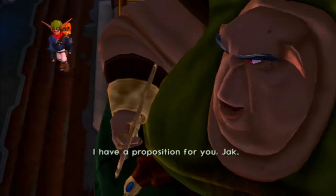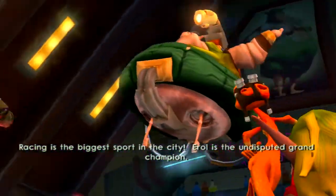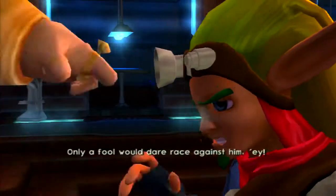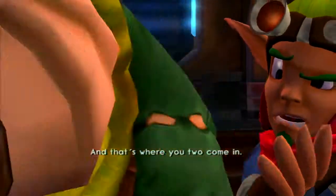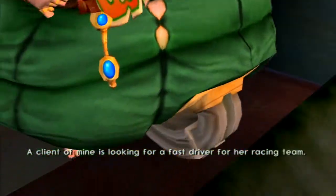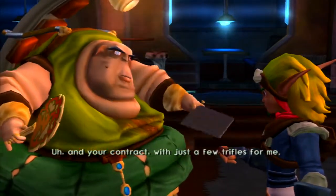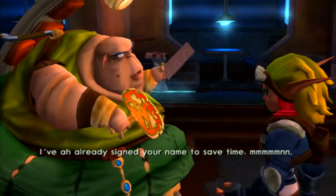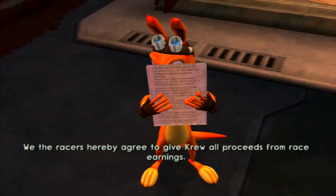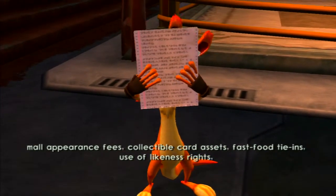Where you at? I have a proposition for you, Jack. Racing is the biggest sport in the city. Errol is the undisputed grand champion. He's crazy and dangerous on the track. My kind of guy. Only a fool would dare race against him, eh? And that's where you two come in. A client of mine is looking for a fast driver for her racing team. Here's a security pass to get you into the stadium section, and your contract with just a few trifles for me. I've already signed your name to save time. We the racers hereby agree to give Crew all proceeds from race earnings, endorsement fees, broadcast royalties, syndication residuals, vehicle sponsorships, mall appearance fees, collectible card assets.